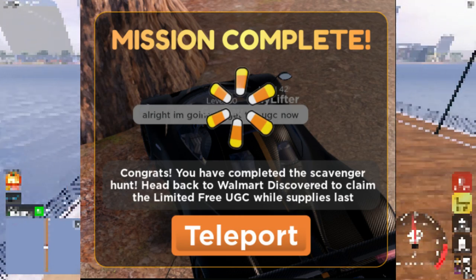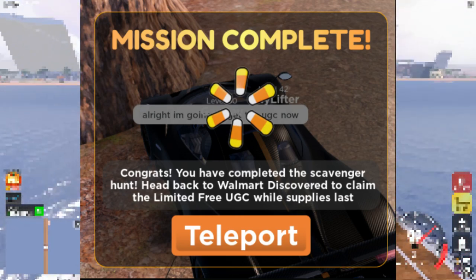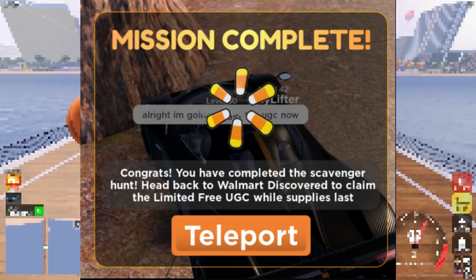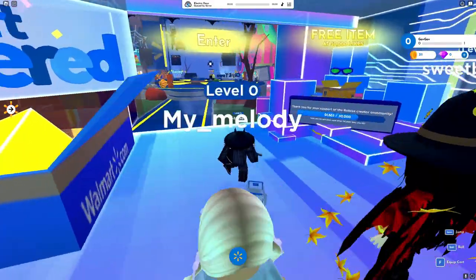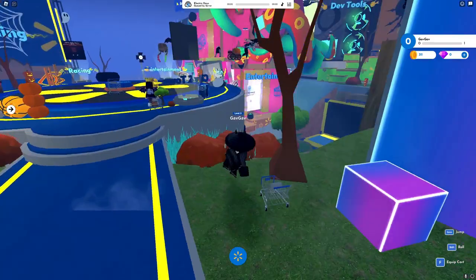Once you complete the 200 candy corns, you'll get this pop-up saying congrats, you have completed the scavenger hunt, head back to the Walmart Discovered to claim the limited free UGC while supplies last. Once you've loaded back in the game, you'll want to head over to the racing department again.